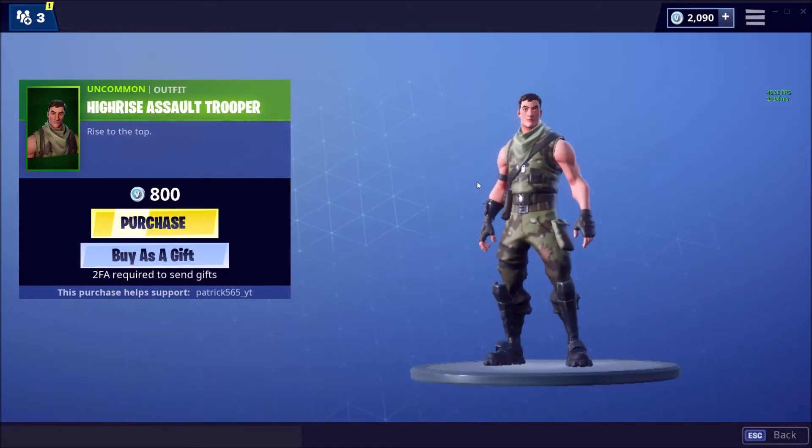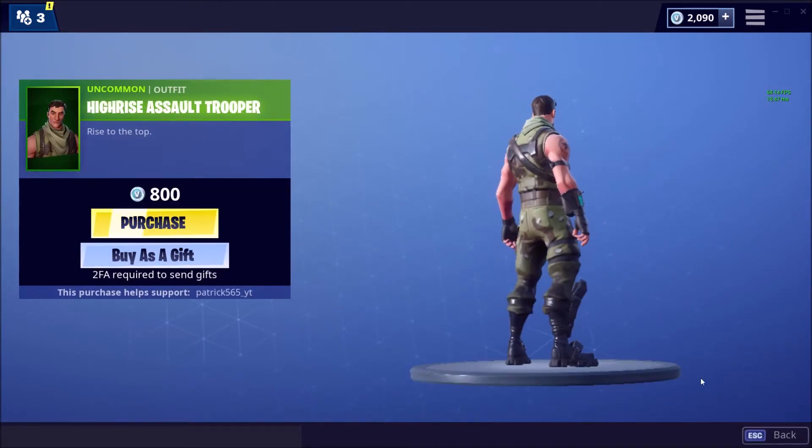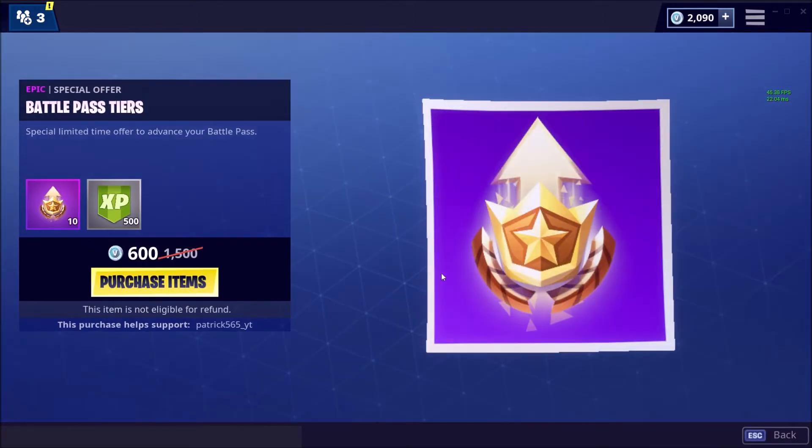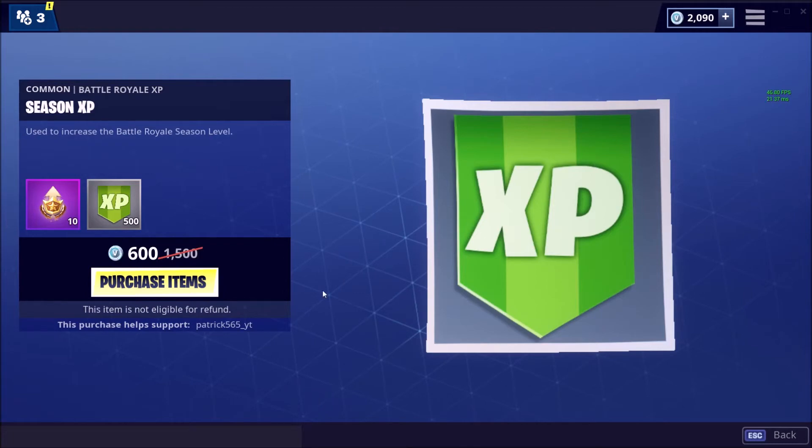High Rise Assault Trooper — rise to the top. Welcome to uncommon land where we make defaults uncommon. Then we have battle pass tiers — 10 tiers, 500 XP. You can give me those.